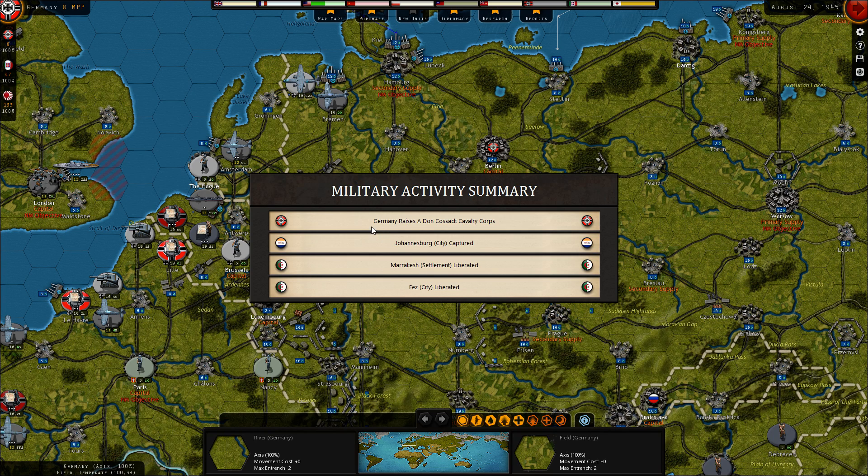And we got the Germany race done — Cossack Carrier core, Johannesburg city captured, Merach settlement liberated, and Fesch city liberated.